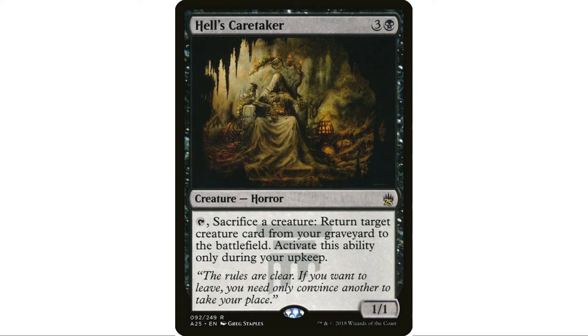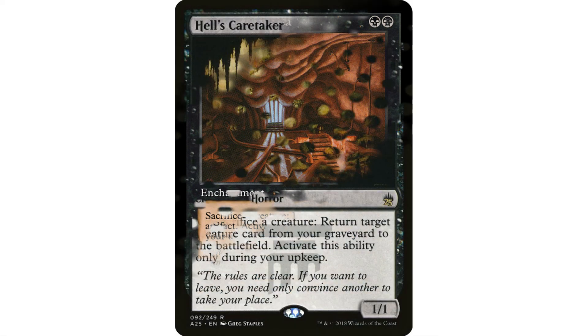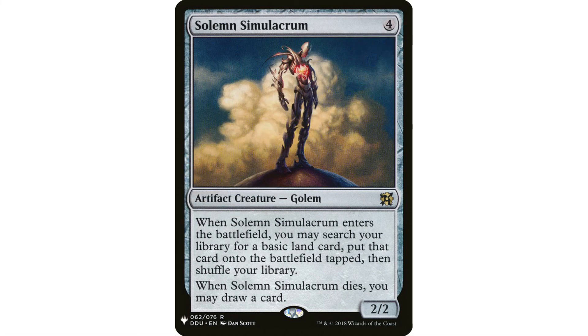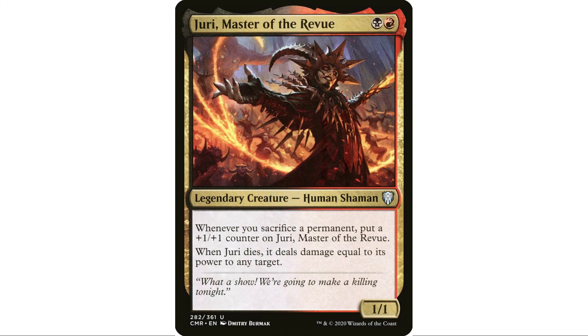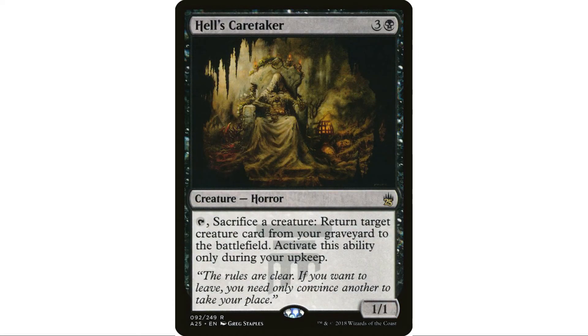Hell's Caretaker is another way underused card. It's a little annoying you have to use it on your upkeep, but it's fantastic here — sacrifice your Solemn Simulacrum, draw a card, bring back Jadar. Next turn sacrifice Jadar for damage, get your Sad Robot back and grab a land. So much value. I can't believe people don't play this card more, like in a Meren deck.